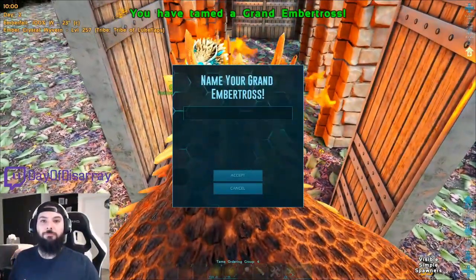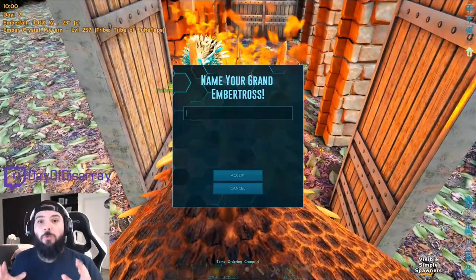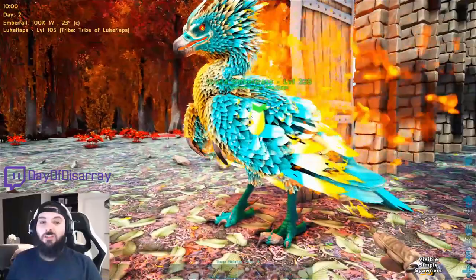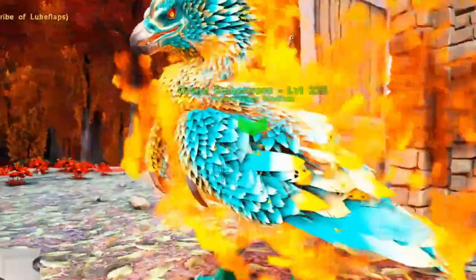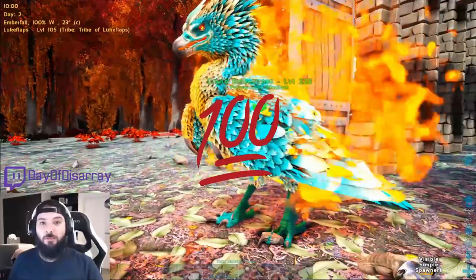And there we go — I know this is a little bit out of the ordinary, but as you have seen here, we were successfully able to tame out our Grand Embertross using this method. Our Grand Embertross actually tamed out at level 225. Normally, when taming at level 150, they end up at 224. This is a 100% perfect tame using this method.